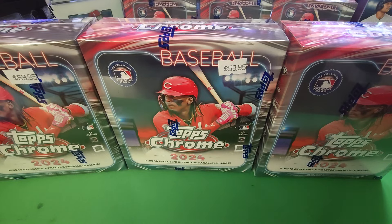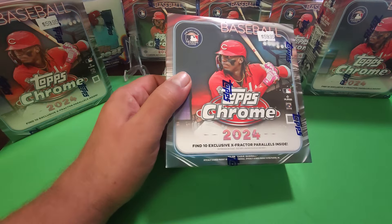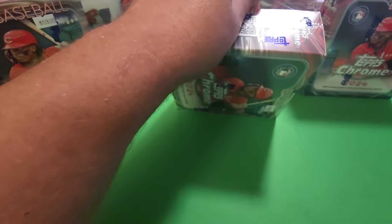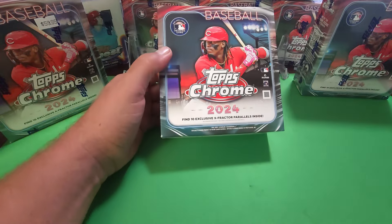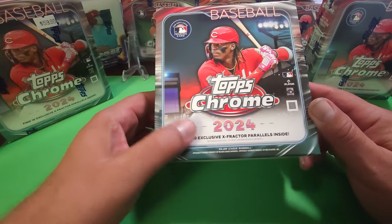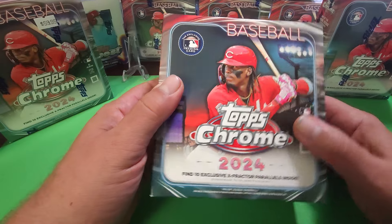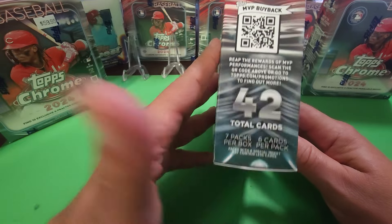Hello and welcome back to another new video. We are going to show you what's inside these monster boxes of 2024 Topps Chrome. We haven't opened any of this yet, so this is our first time. We got hold of three of them, and that's a good sample size. This is going to have 10 exclusive X-Fractors — the checkerboard parallel — inside. You get 10 of those, which is a pretty nice bonus, along with all the regular cards. Seven packs per box, six cards per pack, 42 total cards. We got these for 60 bucks each, so for 42 cards at $60 it's probably your best value per dollar.